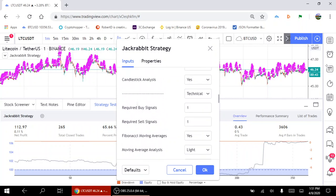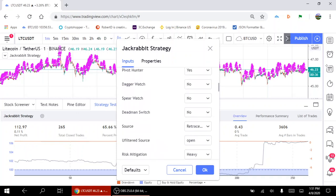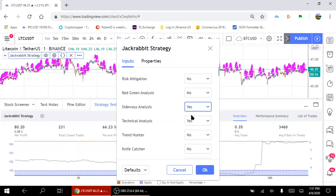Let's add some sideways analysis and see if we can maybe make it a little better — get rid of some of the sideways or ranging action, see if we can cut down some of the bad positions. Actually, some of the sideways positions gave us profitable results. Let's take the technical analysis out and see what happens just between Pivot Hunter and sideways analysis. It's crunching away.